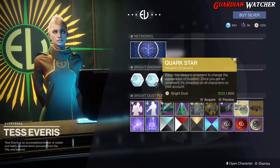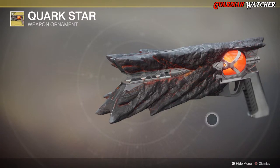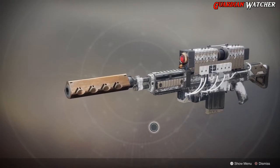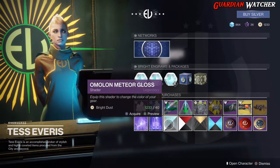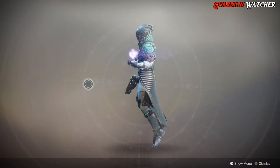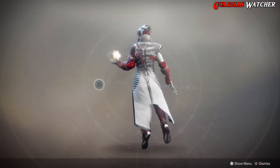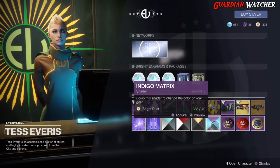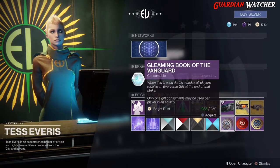For ornaments we have the Quark Star for the Sunshot - I actually have this one for my Darcy. As for transmat effects, we have Void Effects as well as Amethyst Rabbit. For shaders we have the Omelon Meteor Gloss, as well as the Soros Modular Shine, Golden Trace - that actually looks pretty badass, not gonna lie - and last but not least the Indigo Matrix.